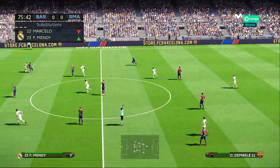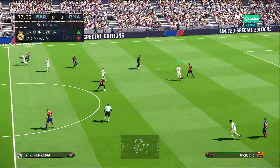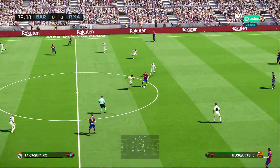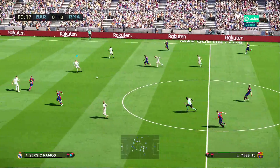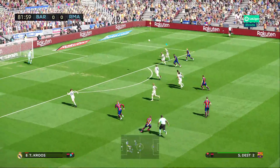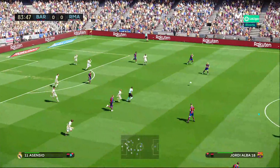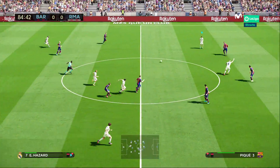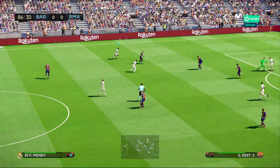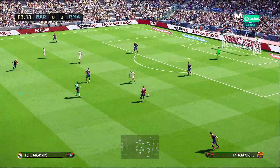Sergino Dest, the American, coming in at right back for Barcelona. And then in for Marcello. Both sides looking for the goal — Odriozola in for Carvajal, both sides making changes at fullback. Asensio and Hazard looking for Benzema. Just a couple of minutes of stoppage time remain.